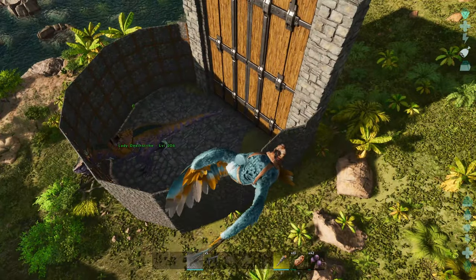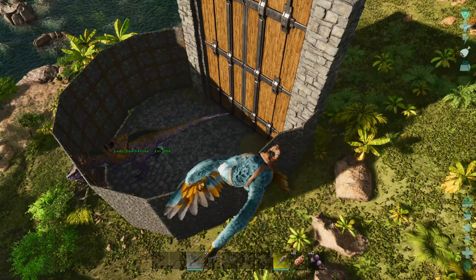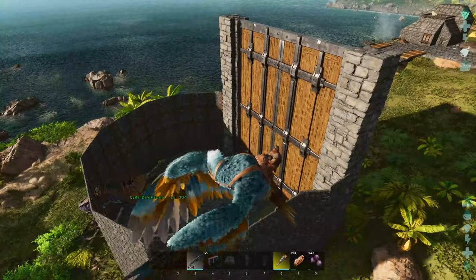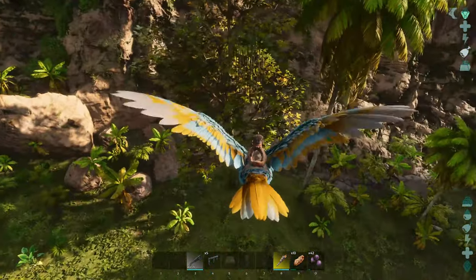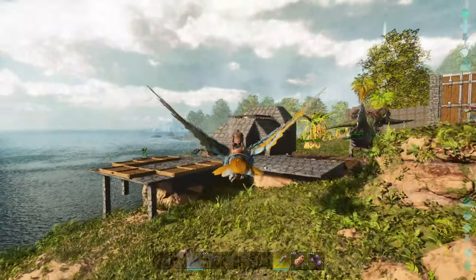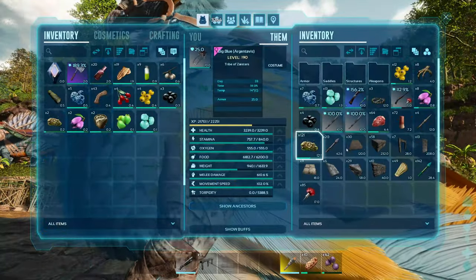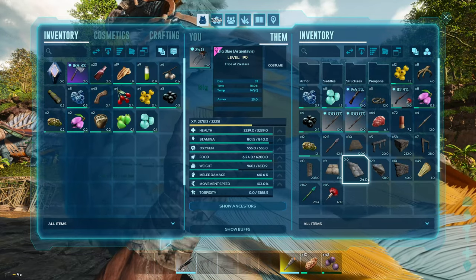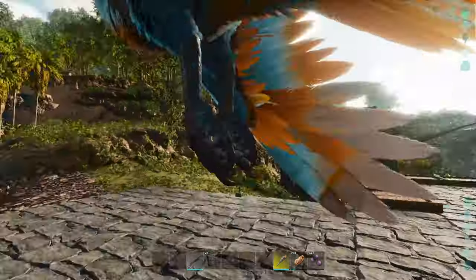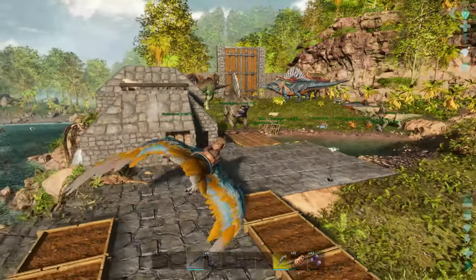I might put a man door in so that the big door isn't always what I'm opening to get in and out. So we're going to need some regular walls and a regular door — we'll put the man door in. I made way too many, but that's alright because I'm sure I'll use them at some point. Those are the doors for my trap — oh wait, I need an actual door, not walls.